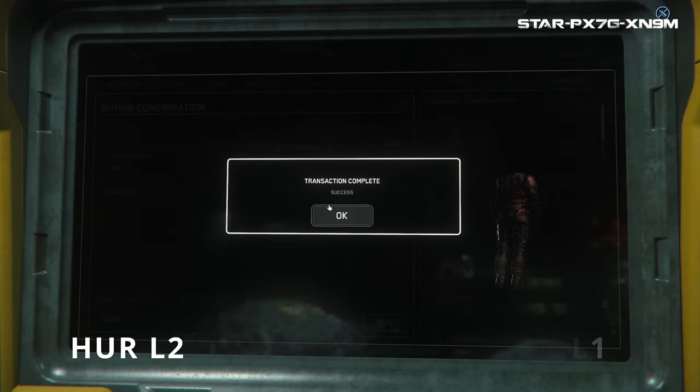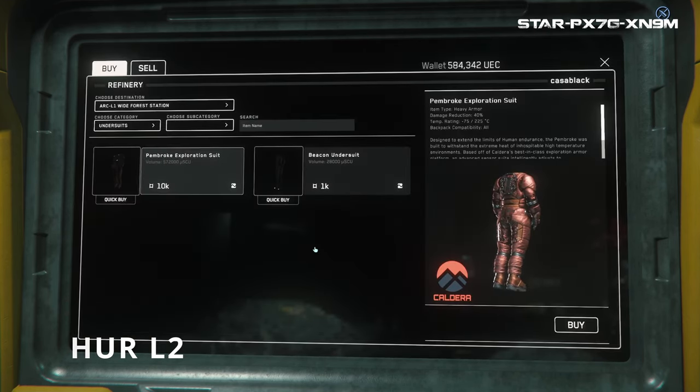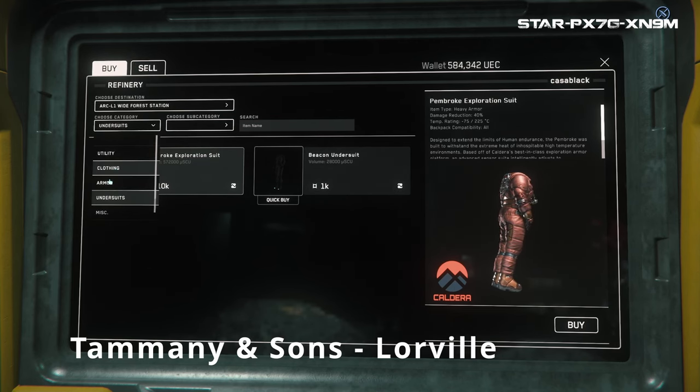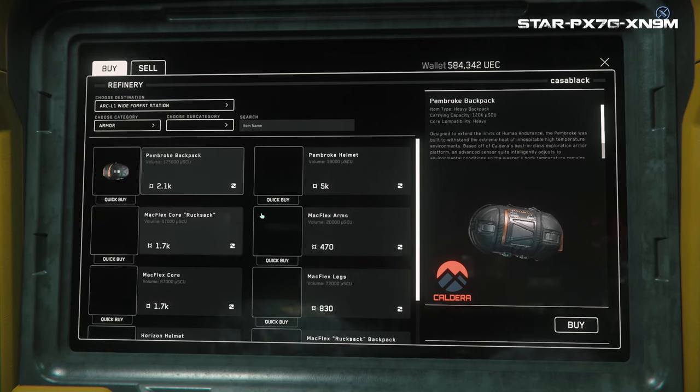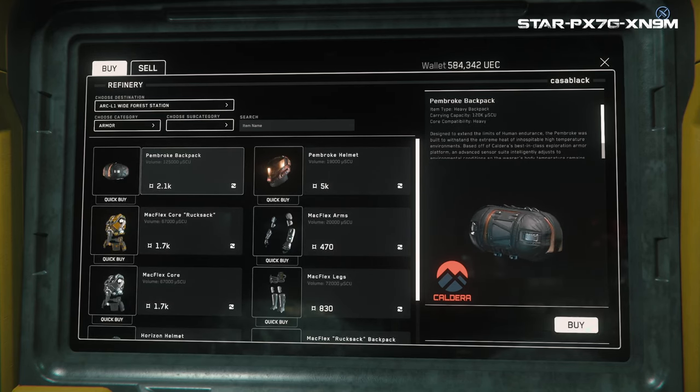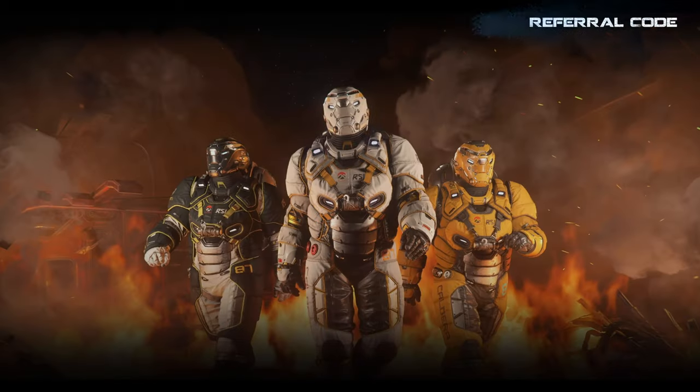Of course, if you happen to have made Hurston's Loreville your starter city, it is also available there at the Tammany and Son store located near your apartment. There's also a matching backpack, allowing you to use it for hand mining in Hurston's caves as well, or to use it for gadgets.